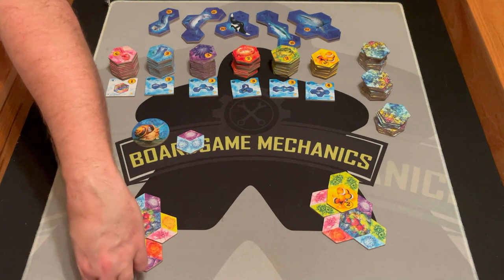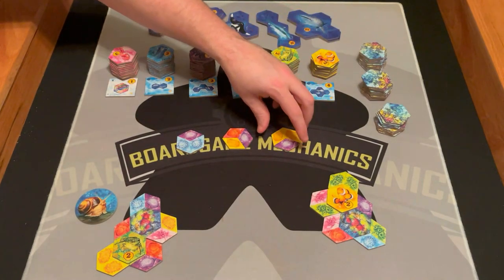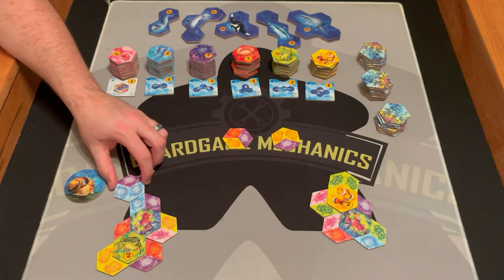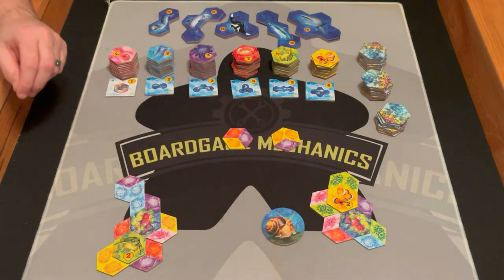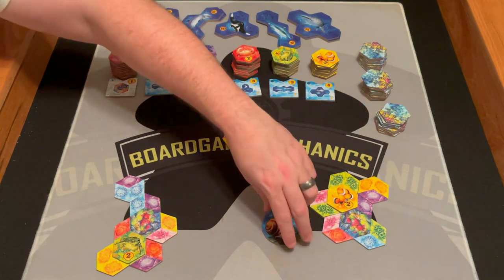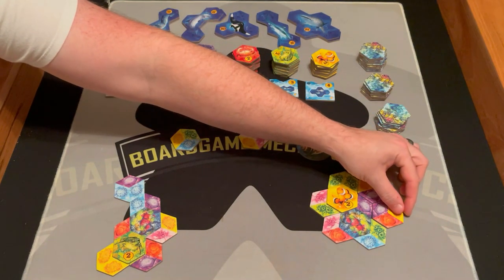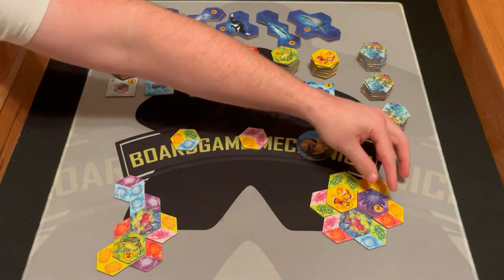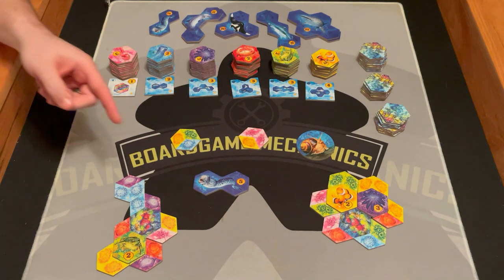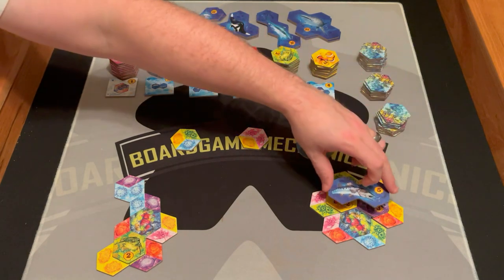This player is going to take this green one and they get a sea turtle. They went last so they refill and get to pick first. Once you get different animals that fit a certain shape, you can get an appropriate large animal tile of that shape. I'm going to make a barracuda and put that barracuda right on top. You don't lose these points but you get extra points. Every animal under a large animal has to be different.